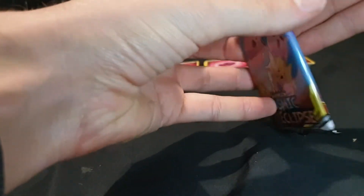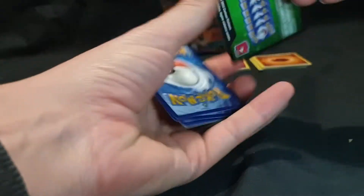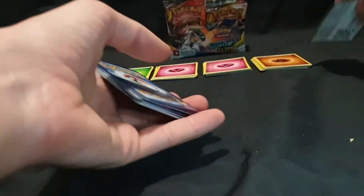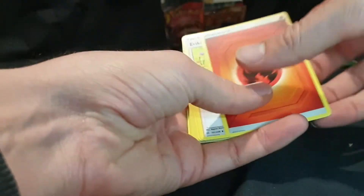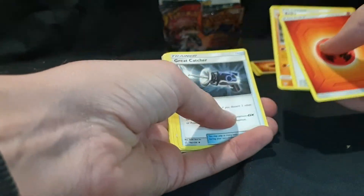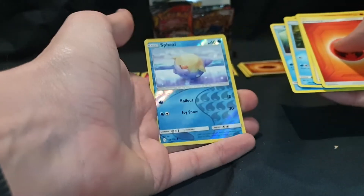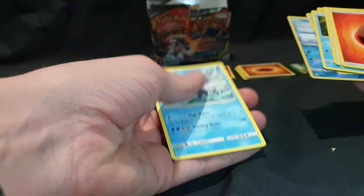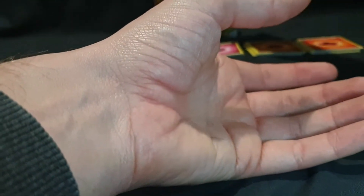Pack number 5. While I open it, be sure to like if you are enjoying, and comment below your thoughts. We have our Energy, Erika, Vibrava, Great Catcher, Psyduck, Trapinch, Oddish, Rufflet, Piplup, Spheal, reverse foil, and — oh — Kyogre. Nice.